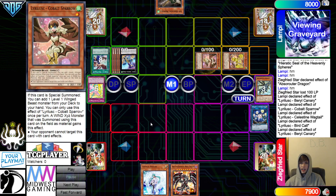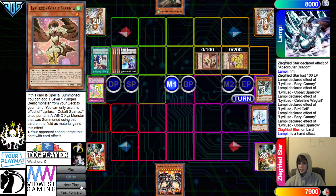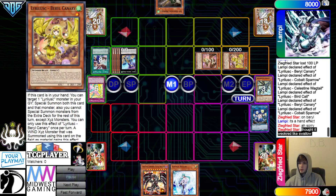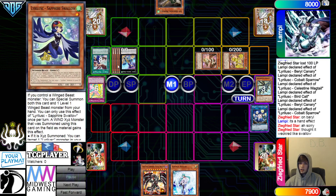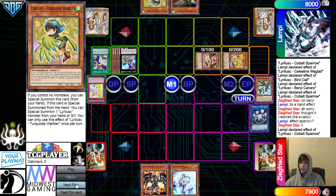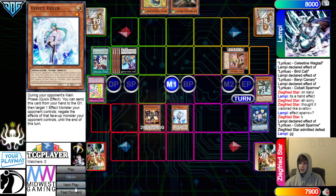Summon that, Summon out Sparrow. Sparrow effect — they were trying to Valor that. Thought it worked like Swallow. Swallow is also a hand effect. Warbler is a little bit different. Effect, go search out Warbler. They just go ahead and admit defeat here. GG.